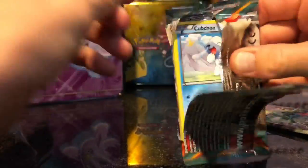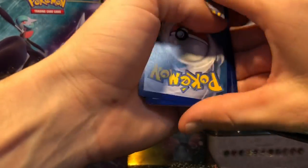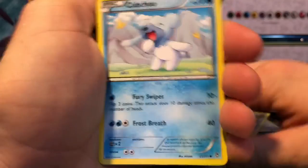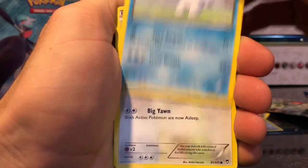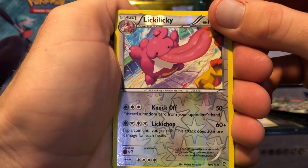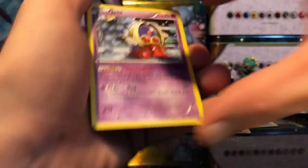Starting straight off with Furious Fists. Code card. Going three to the front. Cards are: Watchog, Super Scooper, Jaw Fossil, Cubchoo — looks like he's sneezing — Slack Off, Trapinch, Flussle, Noibat, Lickylicky. And for the rare... Jynx.